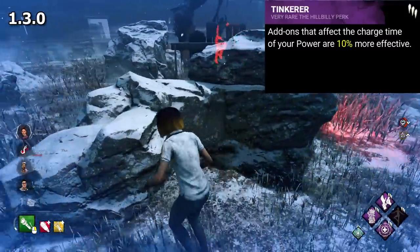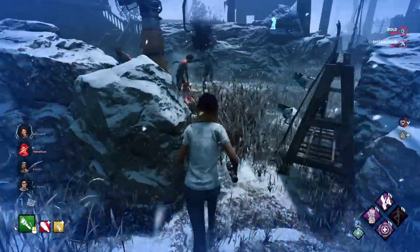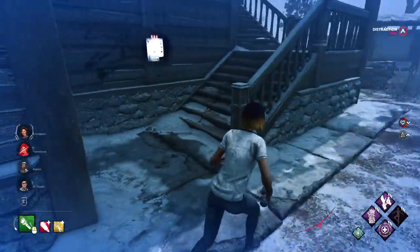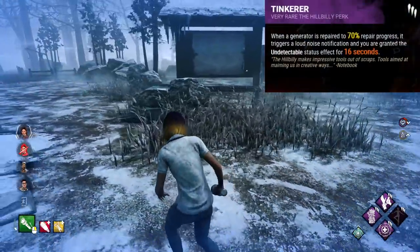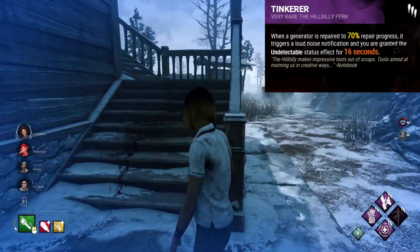Tinkerer's addon increase effect was later reduced to 10% in patch 1.3.0, and finally reworked to its similar state to today's, with the only difference being that the perk activated at 85% generator completion instead of 70%. Also, the undetectable effect didn't exist just yet, so it instead reduced your terror radius to 0 metres. Weirdly, this perk has kind of swung right back around to being meta again, with its current 70% generator notification and undetectable status effects.